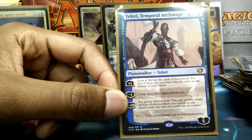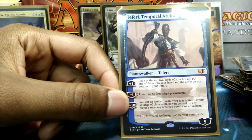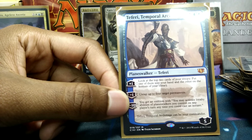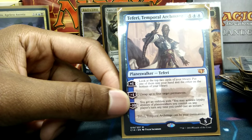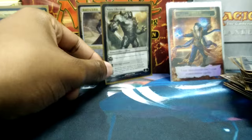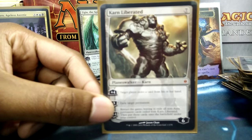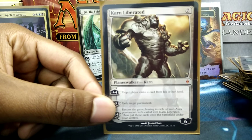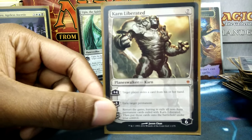Teferi, Temporal Archmage for card advantage, and his minus ten isn't bad either — the emblem allows me to activate Planeswalker abilities whenever I need to. Karn Liberated because Karn is Karn. There have been times where I needed to restart the game in order to not lose — yeah the games take forever, but I have advantage now that I've actually started the game over.